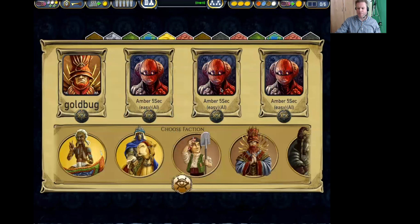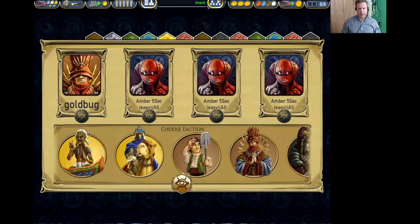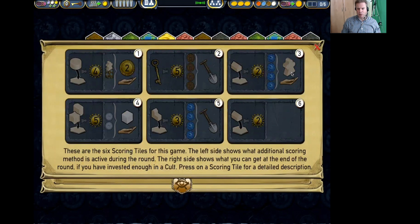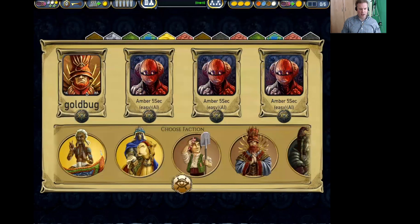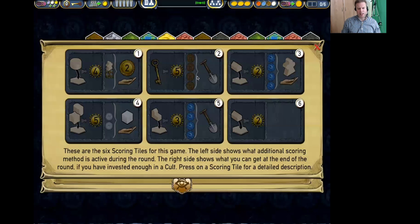Going back to the round tiles — a temple in round one. I think I'm going to go for the Fakirs. The shipping level scoring tile is there, so the mermaids could be picked. We've got brown and blue cult bonuses, which leans towards mermaids, swarmlings, halflings, and darklings. As I'm the first player to pick, if I pick the Fakirs — obviously a weak faction — there's a risk that I'll get a red or brown faction picked, and it's quite possible we're going to get halflings or cultists.